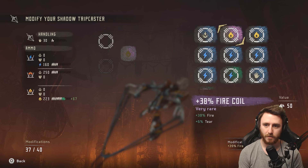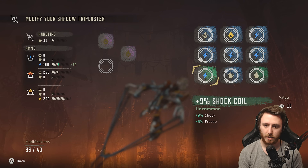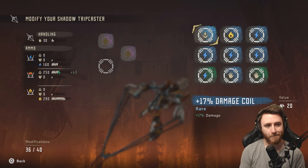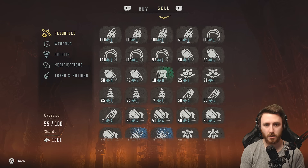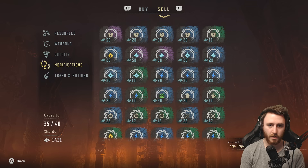39% fire, 38% fire, 17% damage. Let's see — it's already really high. I can't... let's just do this. 17% damage. Alright. Now we can sell this one. Boom. Weapons. There we go. We got that good good.